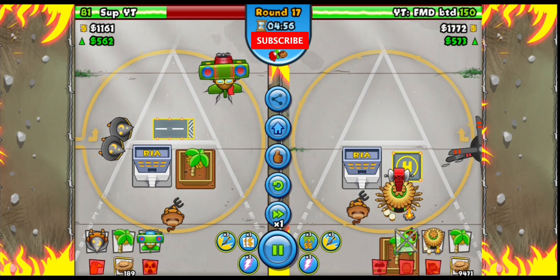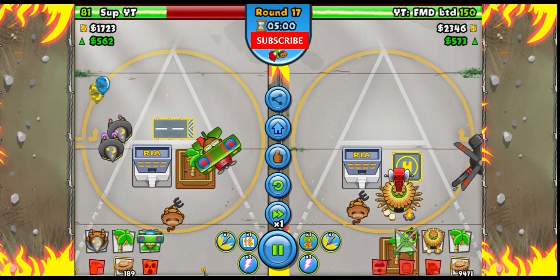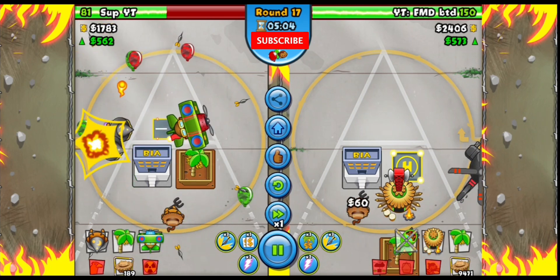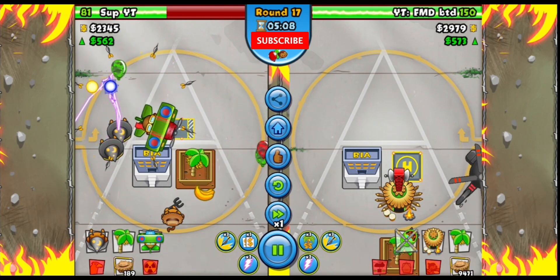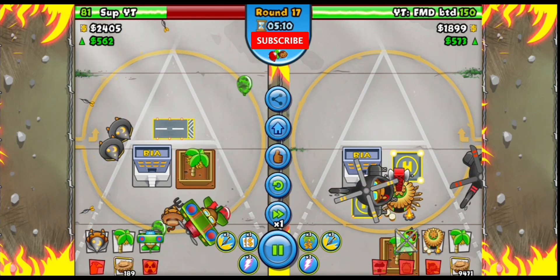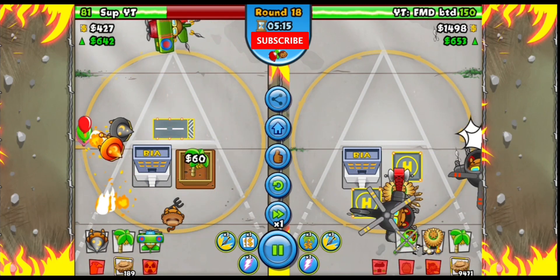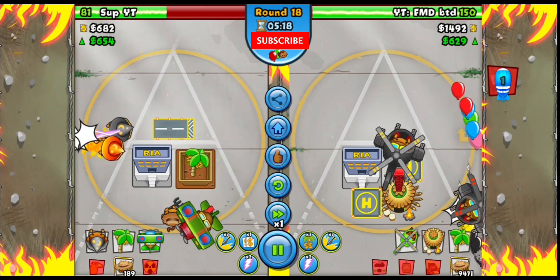Realistically, if you can get around round 14-15 BIA using heli, you've pretty much won. Another common strategy people run here is cobra, and that could be tragic for the heli player because you really need a patchy up for adjustments. If they adjusted around round 18 and I didn't have a patchy up, I'd be a little screwed.